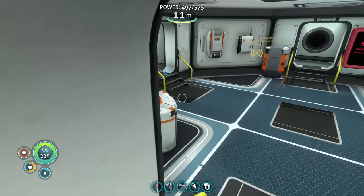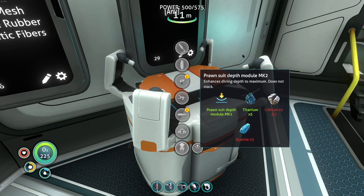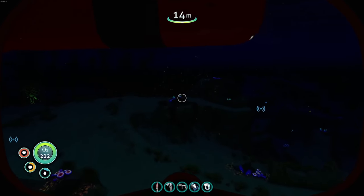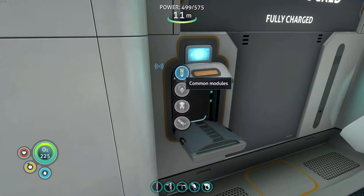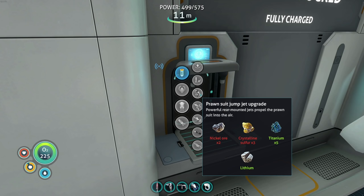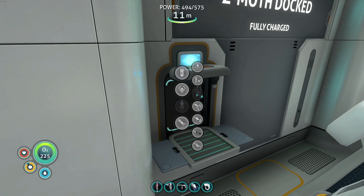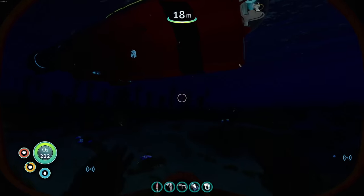Now let's look at what we need for the prawn suit depth module mark two - I believe there is a mark two. Depth module mark two needs kyanite, which I don't have yet, so that one's done for now. Let's store these upgrades in here for now - depth module mark one goes in there. We'll install that later. Now the prawn suit jump jet upgrade - absolutely, that's gonna happen. It needs nickel ore and crystalline sulfur. Jump jet upgrade acquired - so easy! Those are the last prawn suit upgrades we can do right now.